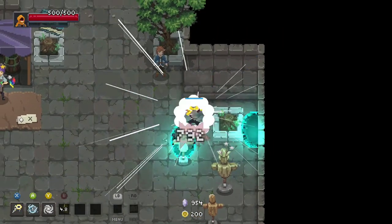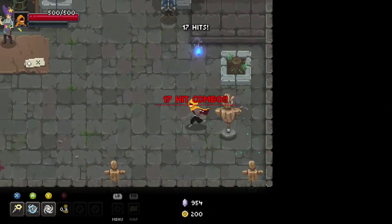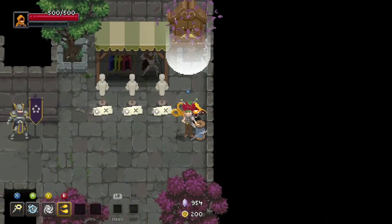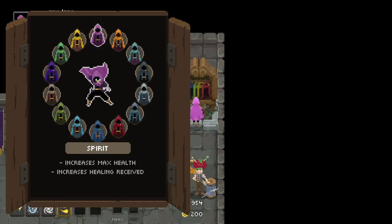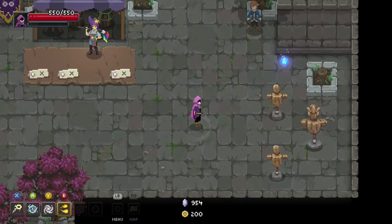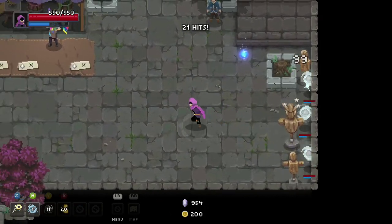And then when you do this — 99 damage. If anything survives that, you might be in bigger trouble. Did that say 1200 damage? Oh my god. For the robe, this is what you're gonna want: max health. Max health gives you 32 health every time you pick up a health drop, so when you do get hit you're better able to get that health back.